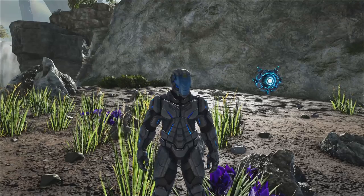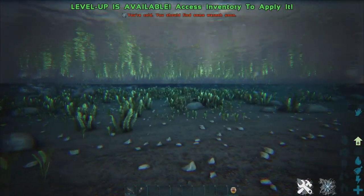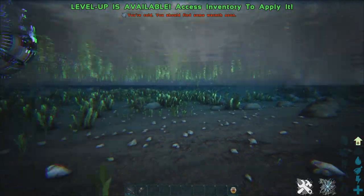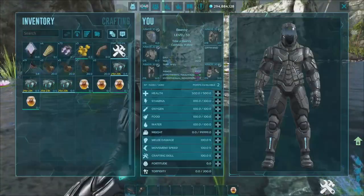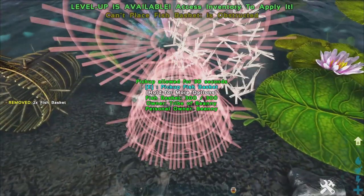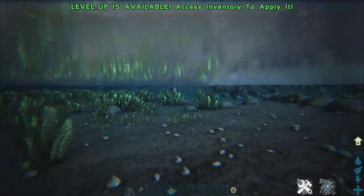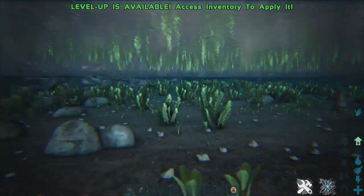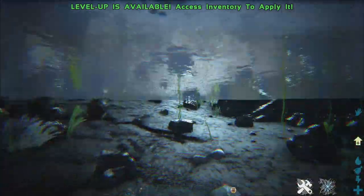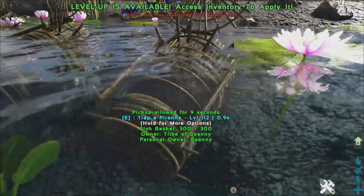Two methods for this. The first one uses piranhas that chase after you. You place down your baskets — put like two or three baskets here. Then you go into water where you know there are piranhas. There you go — piranhas coming after me. You let them bite you.